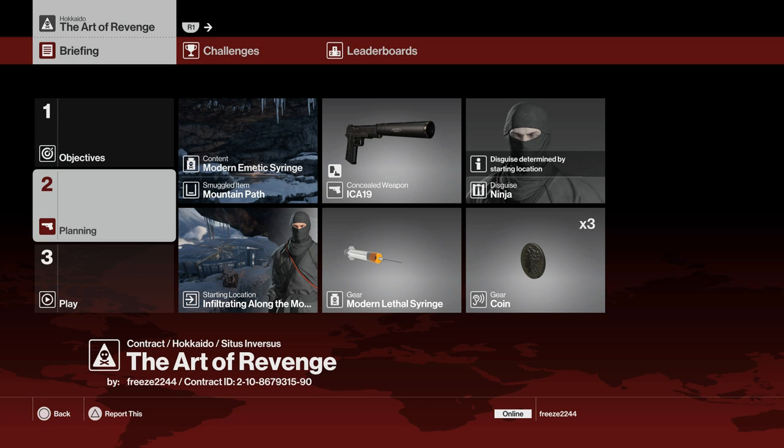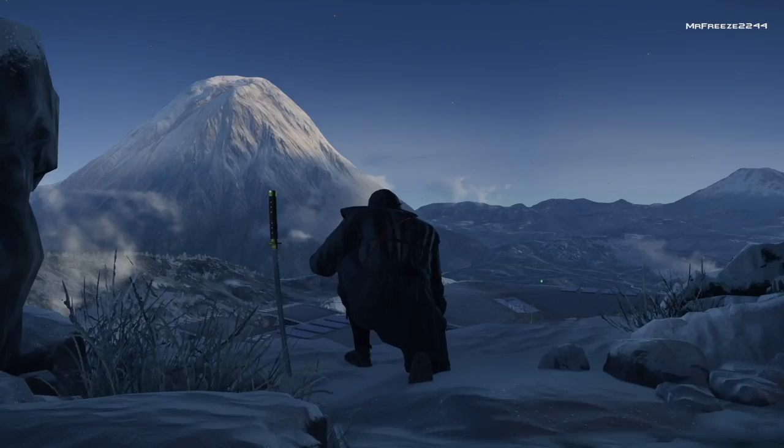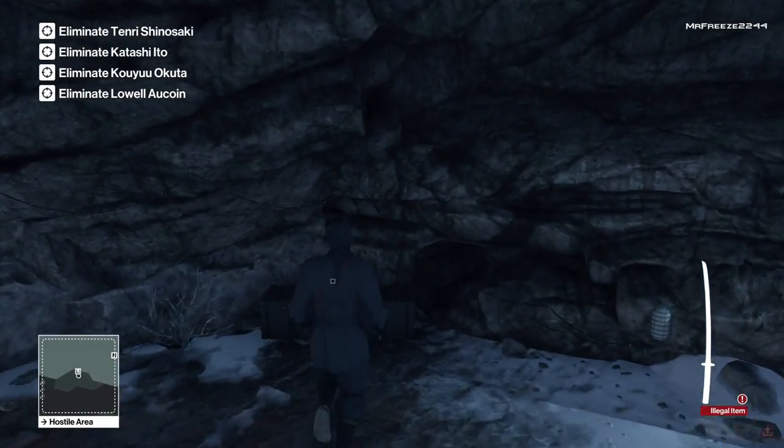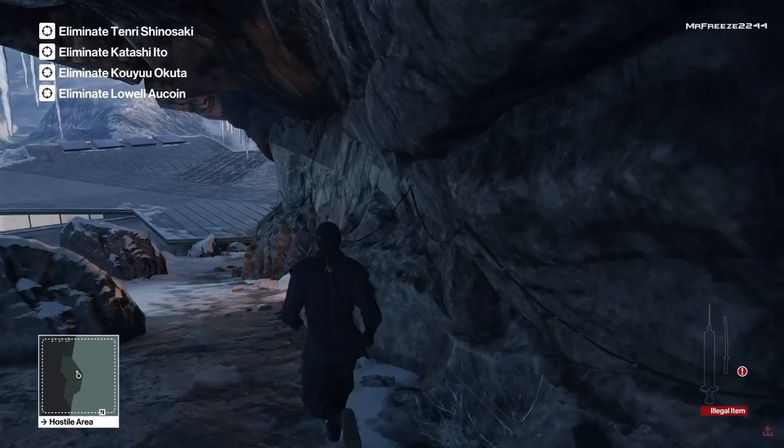For this one we're going to start infiltrating along the mountain path disguised as a ninja. I'm bringing the lethal syringe, coins, pistol, and a modern emetic syringe stored in the smuggled item in the mountain path. We're starting at this location so we can have the katana straight away. We'll grab the emetic syringe and head down the mountain path.